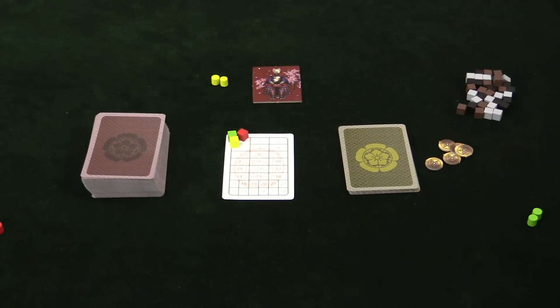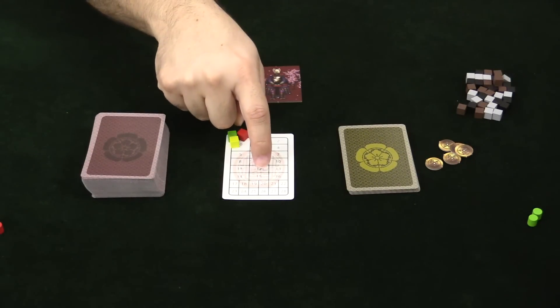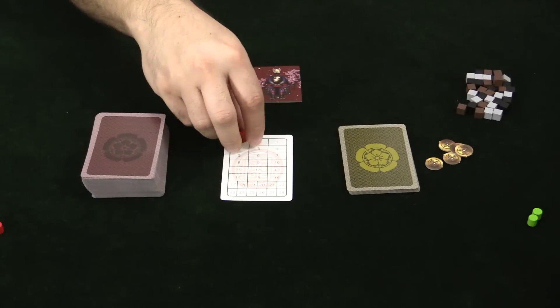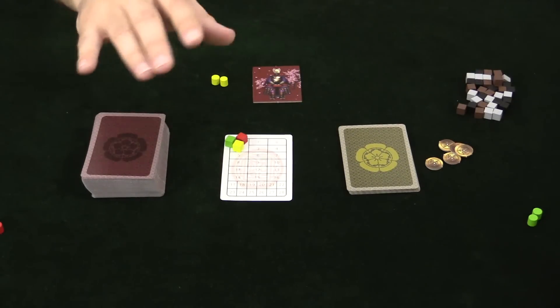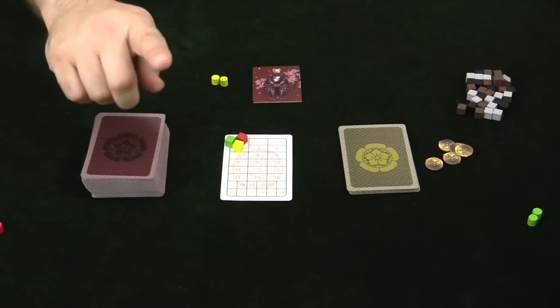The game is going to be played over at least twelve rounds, possibly more, and at the end of the whole game, whoever has the most victory points on the victory point tracker here is going to be the winner. Each round goes like this — it's going to have a few different steps. The first step is receiving action cards.